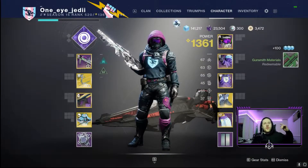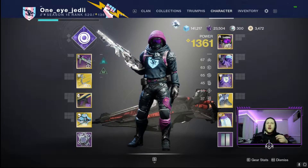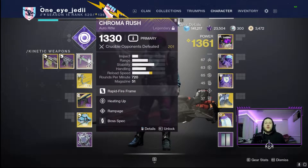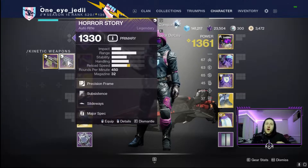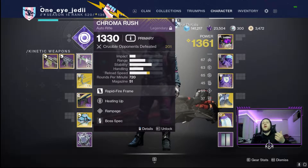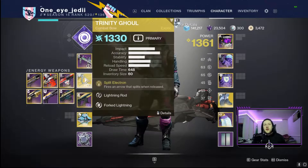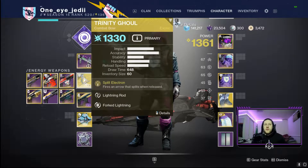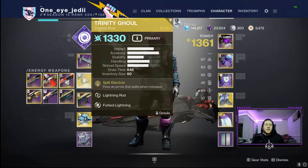First we'll go over our Hunter loadout with weapons, then Titan and Warlock — they'll use the same weapons and mods, just a different super and exotic. For weapons we're using a kinetic auto rifle; I have the Forward Path from Iron Banner, the Horror Story from the Halloween event, and the Chroma Rush, which I usually use — that's our Anti-Barrier weapon. For secondary, we're going with the Trinity Ghoul bow because it's perfect for ad clear and managing all those Acolytes, especially at the end near the final Ogre.